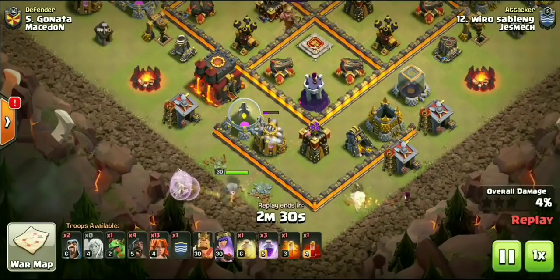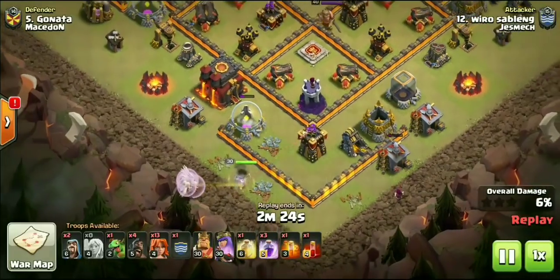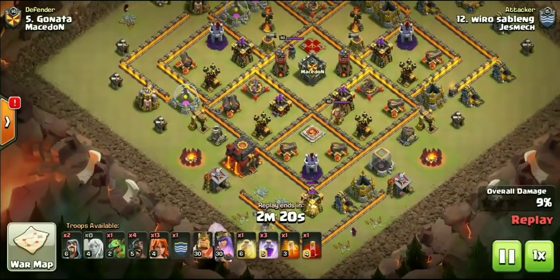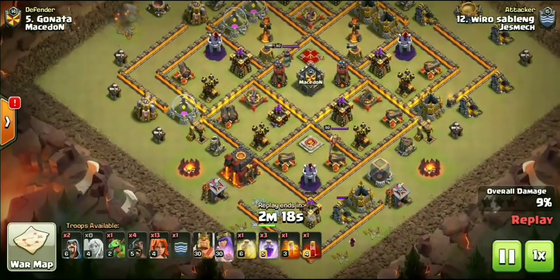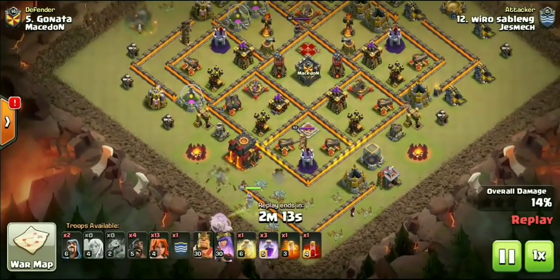This is a fully maxed out Town Hall 10 — all the defenses, all the walls, everything. So let me go ahead and break down this attack for you guys. Simple funneling over there on the right-hand side, just using a Wizard. Very, very cheap funnel. While the Archer Tower is distracted on the enemy queen, the Wizard is going to go ahead and take out all those buildings.